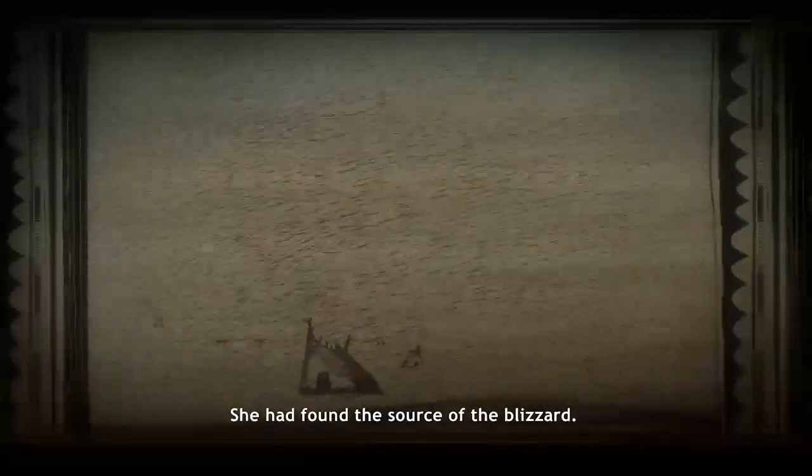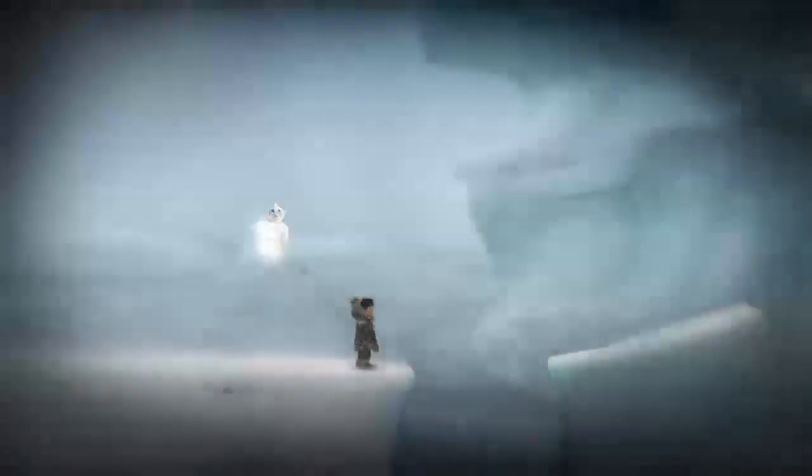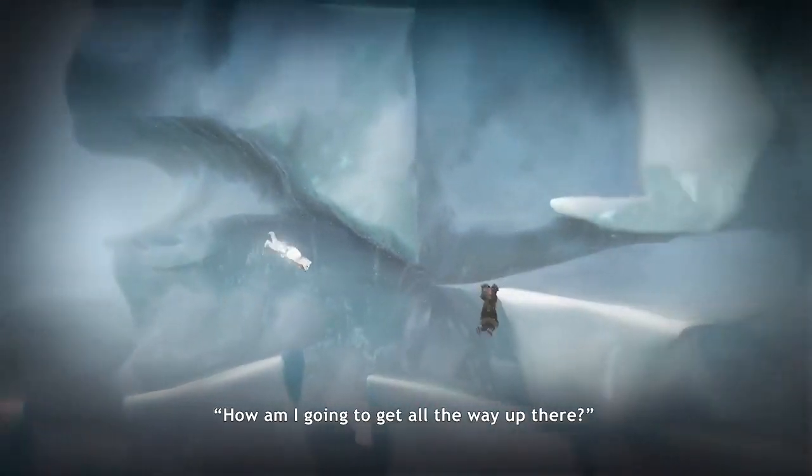The very last grabbable owl that isn't given to you is going to be when you get to the source of the blizzard. Instead of going up like you're supposed to, if you just keep going to the right, you'll end up finding an owl all the way at the end — that's going to be number 23. The last one, number 24, is going to be given to you at the very end of the game, so this is technically the last one you have to collect.